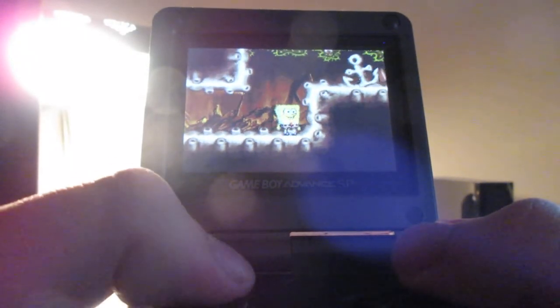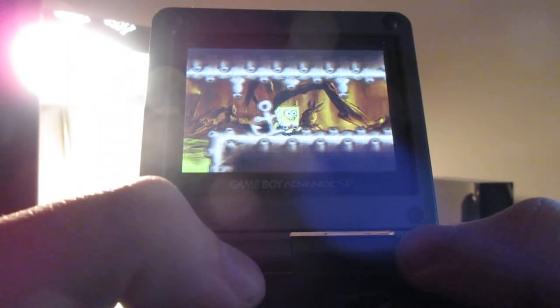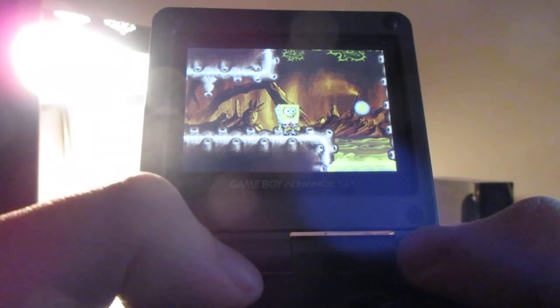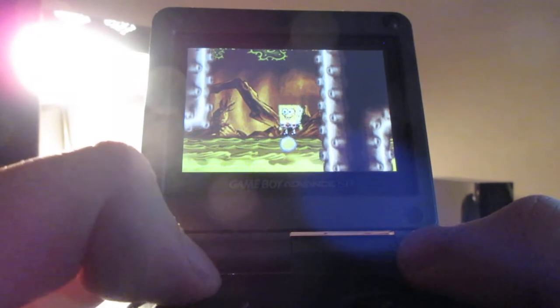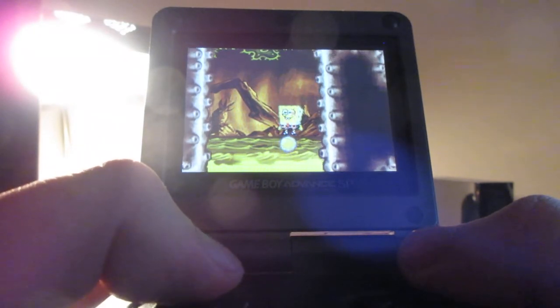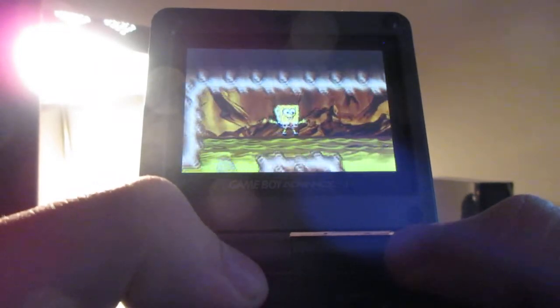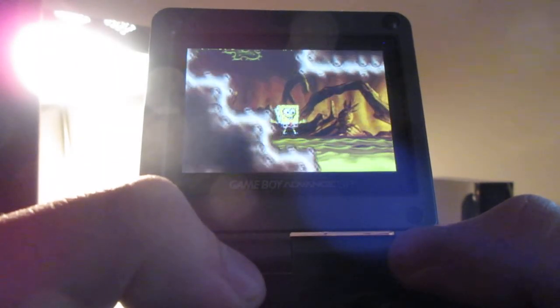The first couple times I played this game, that part really gave me some trouble — how to get the urchins off SpongeBob. If you don't press the left and right button on the D-pad, those urchins will slow you down, and you don't want that. Trust me. You want to keep moving forward and don't let them slow you down.